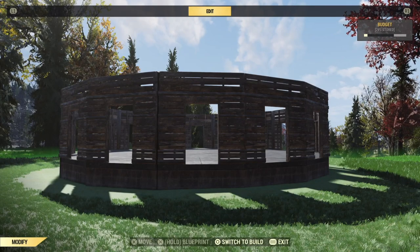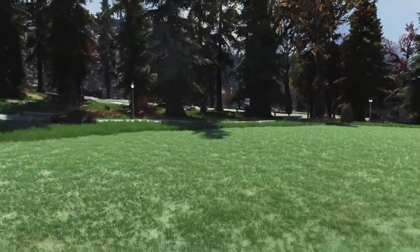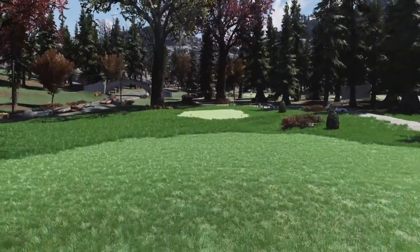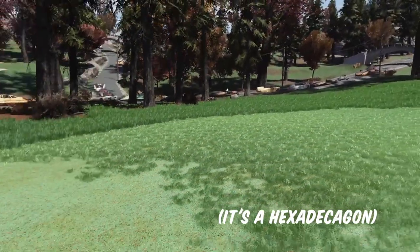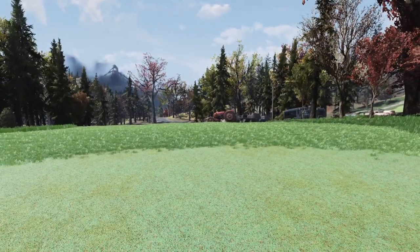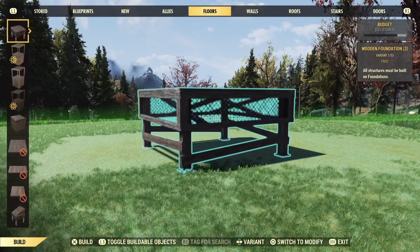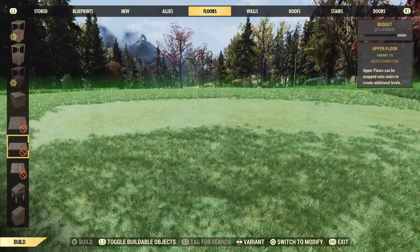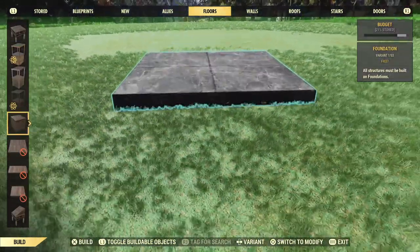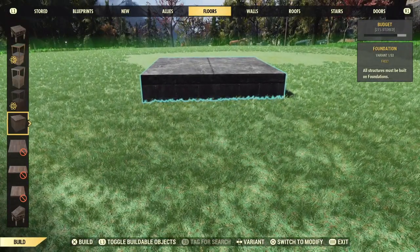Alright, now let's make some round blueprints. This here is the blueprint in question. We call it round — technically it's not round, it's got 16 sides, but it's as round as we can get it using flat walls and square foundations. So what we're gonna do first is put down a few basic foundations and make a little cross or X out of foundations — one in the center and then two coming out off of each side of that one.